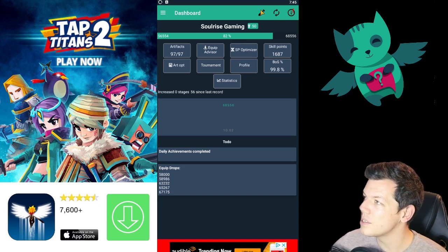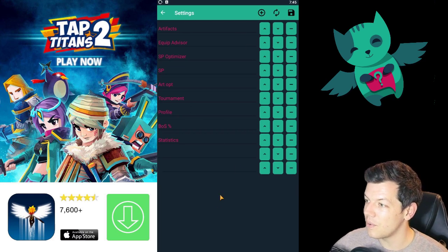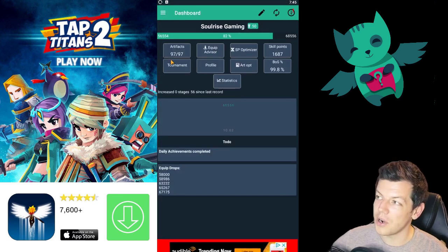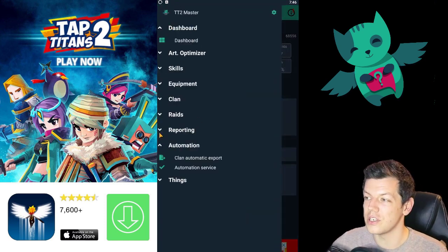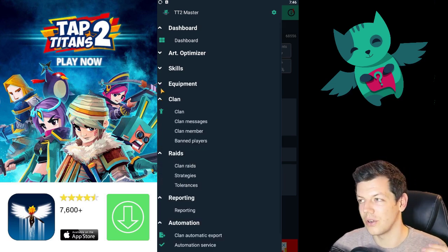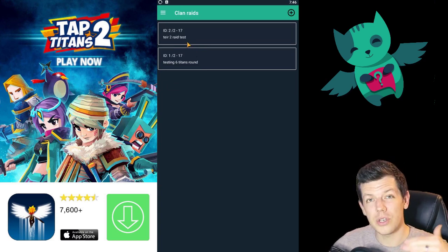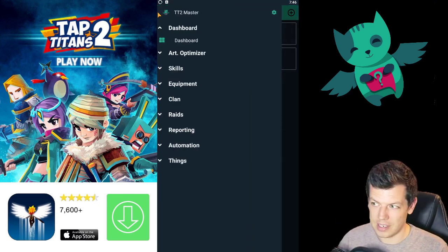The front panel is all customizable — you click the pencil icon and you can move stuff around, add stuff, take stuff away, and move items to different positions, then click save to customize the front panel. As mentioned, there are a lot of features in here: reporting, your raid data, your clan data. When you do raiding, you can download statistics for that raid to see who did well, who did not, who did off-strap damage, on-strap damage, and that sort of thing. It's tons of information.